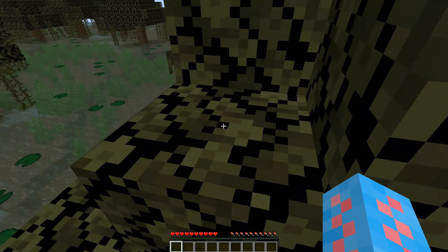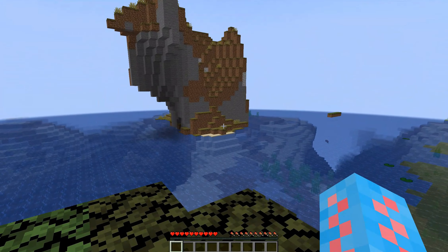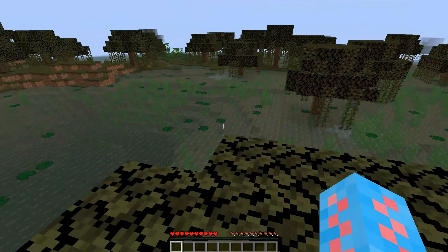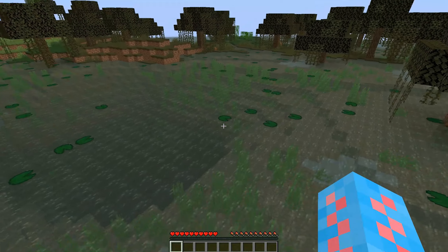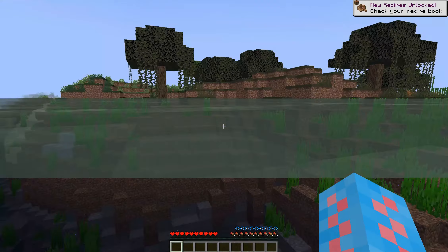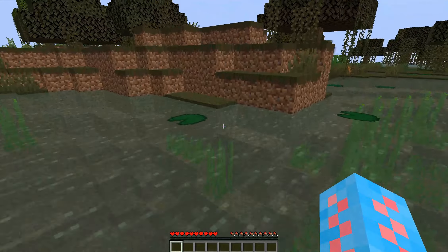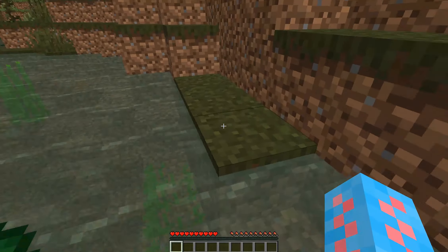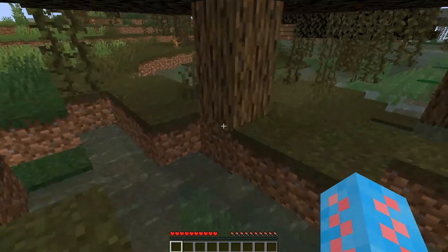The first spawn looks like it is in a swamp biome, which is kind of interesting actually. I see a little bit of a structure over there — I think that's probably where we were going to make our house. First thing is to grab some wood. This is a terrible spawn, could have been much better. But we are near an ocean, and since we're in 1.20, maybe we can find some warm ocean ruins that have that suspicious sand. But first, of course, we always have our first day thing. Looks like we have a plain, so it's not the end of the world.